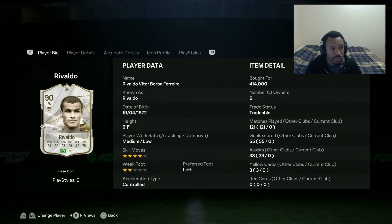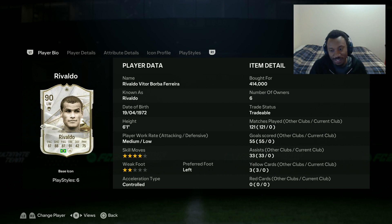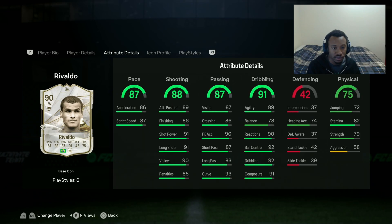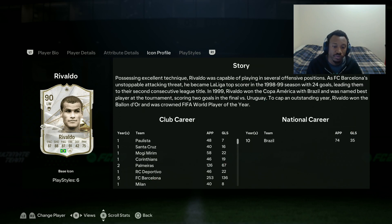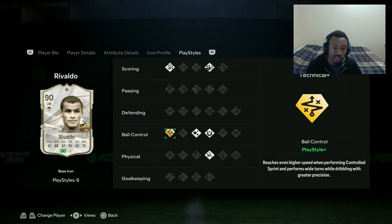Rivaldo from Brazil, obviously the World Cup winner, 90 rated, four star skill moves and two star weak foot, left footed. His weak foot might be a problem. I purchased him for 414k FIFA coins. 87 pace, 88 shooting, 87 passing, 91 dribbling, very poor defending because he's a winger, and 75 physical. He has finesse shots, dead ball, and his playstyle plus is Technical Plus - one of my top two favorite playstyle pluses. This may be the game changer.